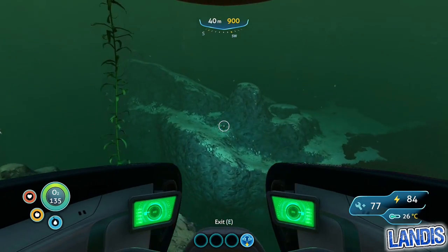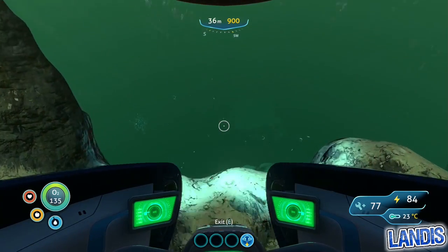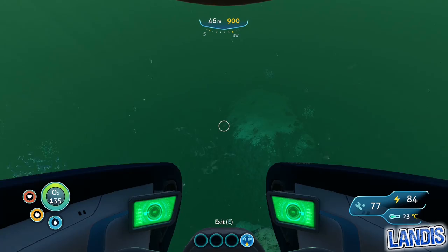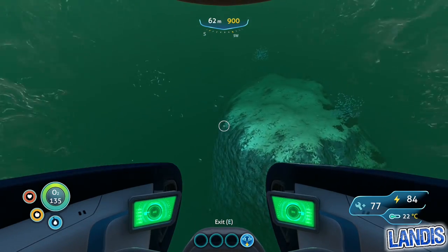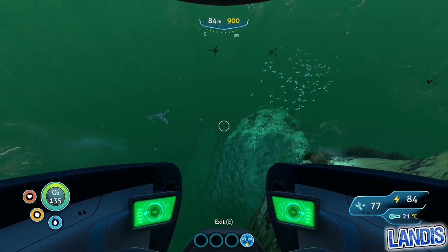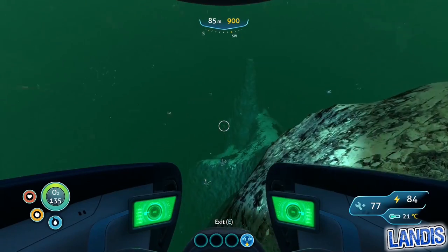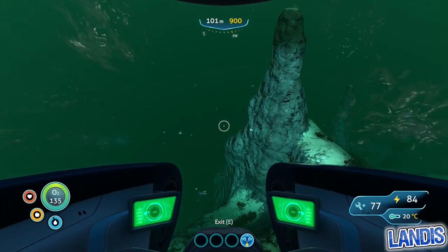I would definitely advise using the rebreather. You will be passing through the sparse reef — a good indication you're on the right track is the fact that you do just skim it. The wreck we will be exploring is about 450 meters down. I would advise having at least a mark one depth module for your seamoth, just so you've got the air to refill up on.